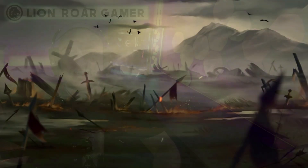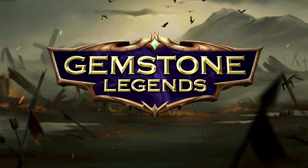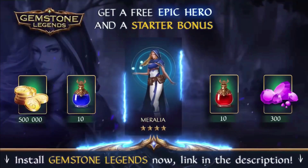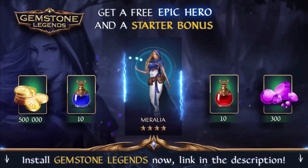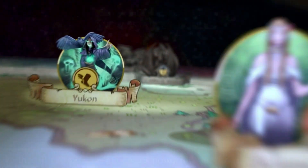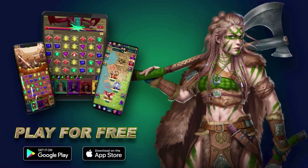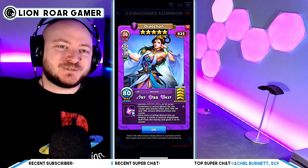But first, join me over in Gemstone Legends — it's a fantastic match-three RPG game. Players that get in early are at the biggest advantage. Use the link in the description to help the channel out and you'll get a free epic hero named Moralia, along with gold gems and potions. After downloading you'll have access to events with even more heroes and loot — you won't get this in the regular app store.